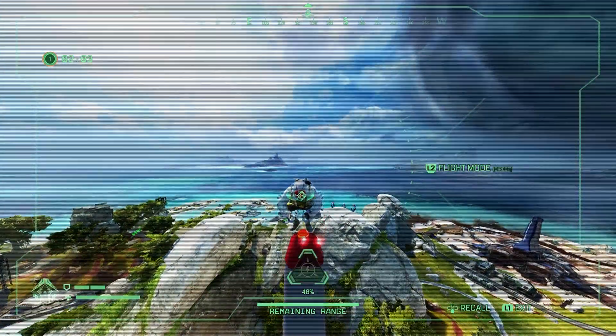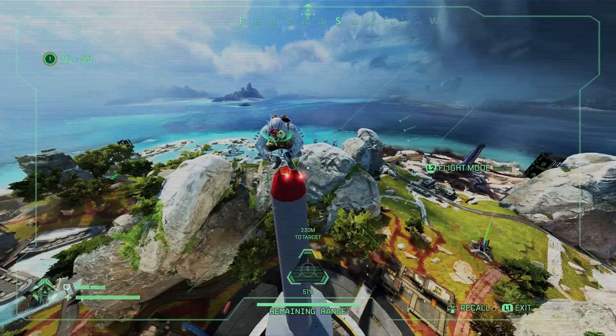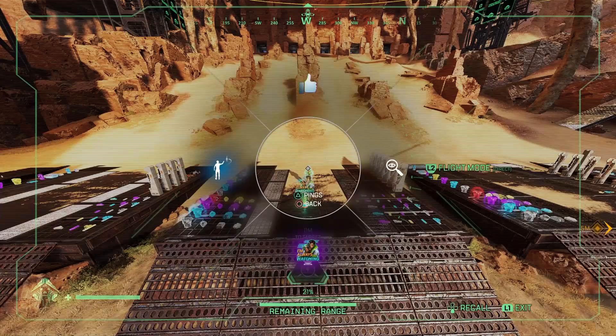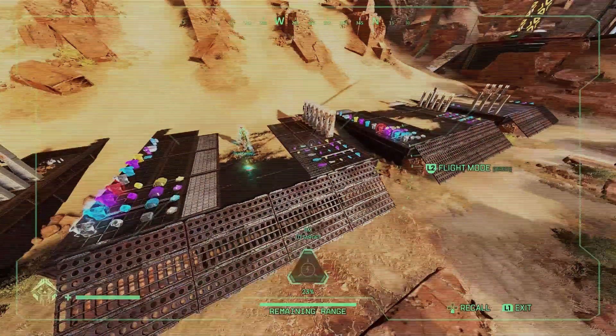Hi everyone, RossBobSquirrel here bringing you another Apex Legends video. Crypto can perform this pretty fun glitch in game right now with his drone where it can shoot out holosprays. This is a pretty harmless bug and overall really funny. The founder of this glitch will be in the description below.